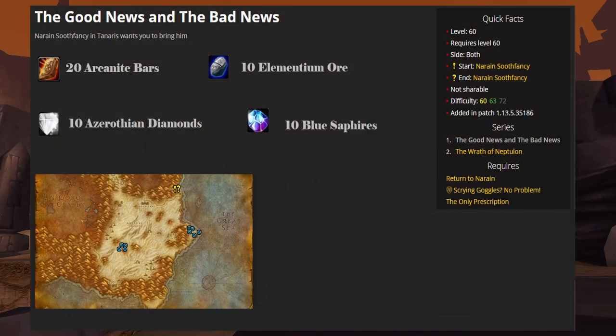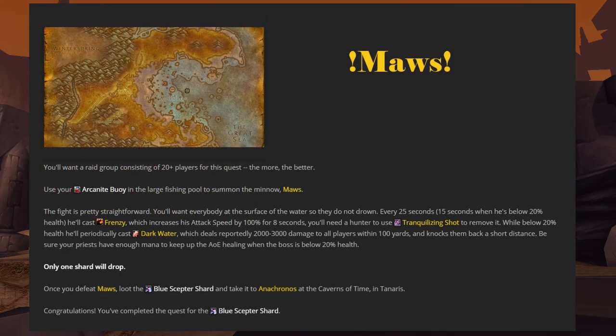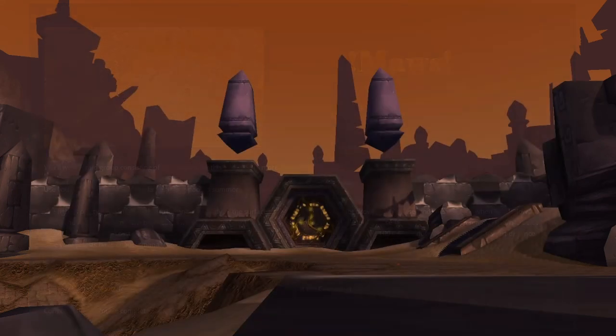The next quest will require you to gather the remainder of the items on the shopping list provided at the beginning of this video. Turn them in to complete this quest and pick up the follow-up. When you do, you will receive an Arcanite Buoy. Head into Azshara with a raid group of 20 or more people and be ready to battle. Use the buoy in the large fishing pool out in the Bay of Storms — this will summon Maws. The fight is pretty much a standard tank-and-spank, but it does have an enrage mechanic, so make sure to bring a hunter with you. The Blue Scepter Shard will drop from the boss — loot it and finally return to Anachronos.